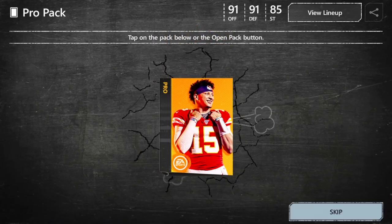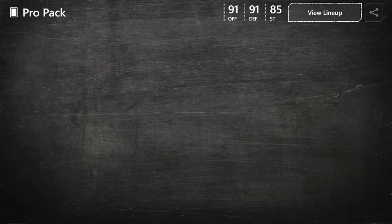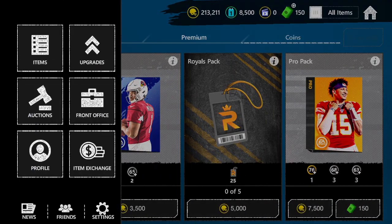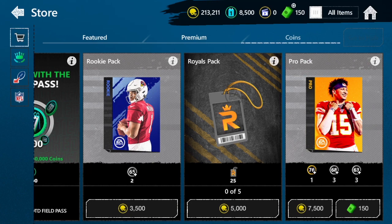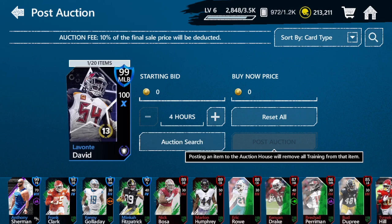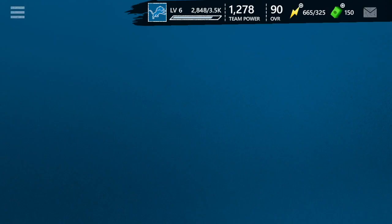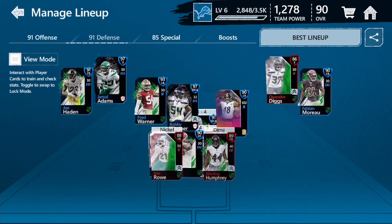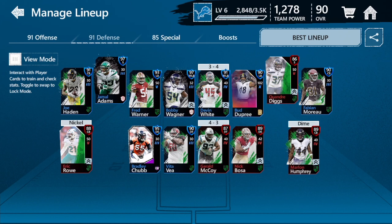We got... I can't even talk. This is insane! Oh wait, did I go over my amount? I did — whoops, not even paying attention. Guys, are you kidding me? We just pulled back-to-back 99s on the Pro Pack Squad account. 99 Lavante David. 99 Anthony Sherman. This is going to be an all-time episode. We got a 99 on offense, a couple other diamonds, a 99 on defense. I have no other words.